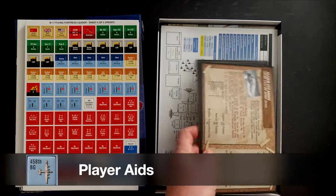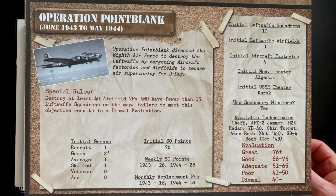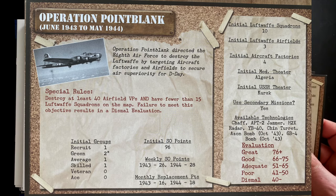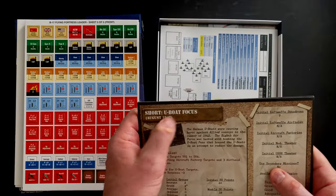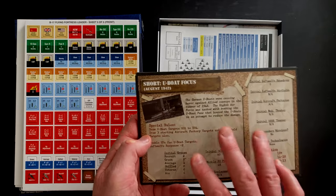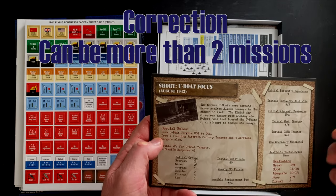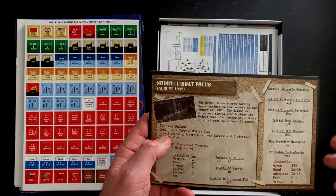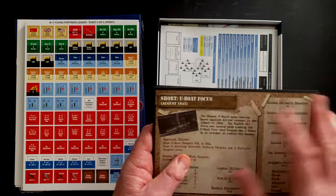Let's jump in and take a look at our campaign cards and player aids. There are 11 of these campaign cards, single-sided, and they really start to spell out the different types of campaigns you can have. They don't list them by difficulty, although I get a sense you'll be able to tell which ones are harder as you play. There's a couple that are really short - for example, August 1942, Short, U-Boat Focus. Depending upon the year, the enemy capacity and technology levels are going to be different. This one is only one month, so it's probably like two missions at most. It gives you your initial bomber groups and operational points to purchase different elements like upgrading your groups and commanders.